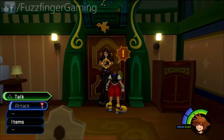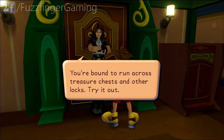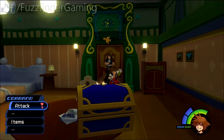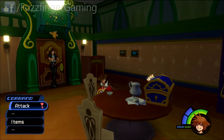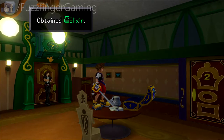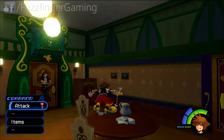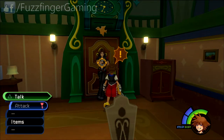First thing we're going to do is speak to Leon — he gives us a bit of information that's going to enable us to open the nearby treasure chest here. Then we're going to jump onto the table. You won't be able to open this chest if you haven't spoken to Leon. Once you've grabbed that, we're just going to speak to him again and this will trigger a cutscene.